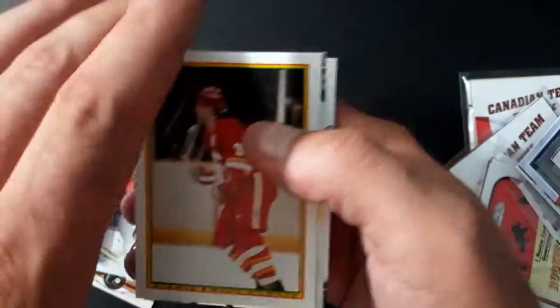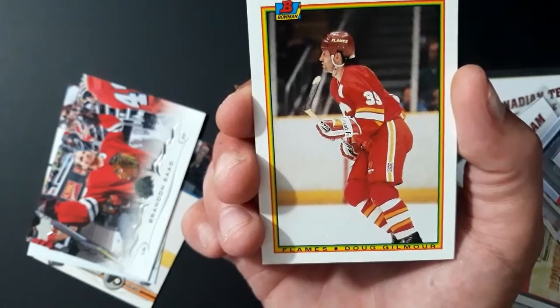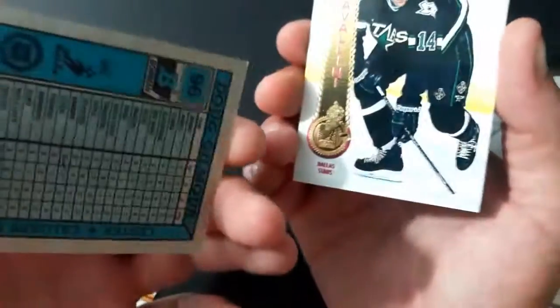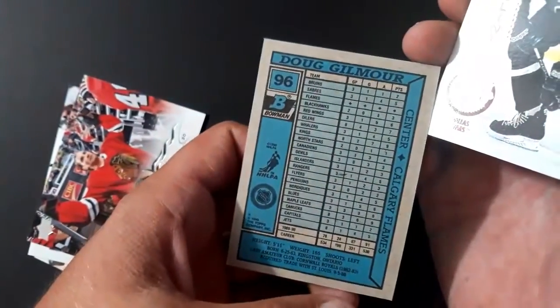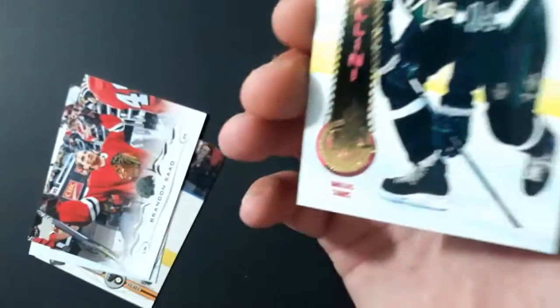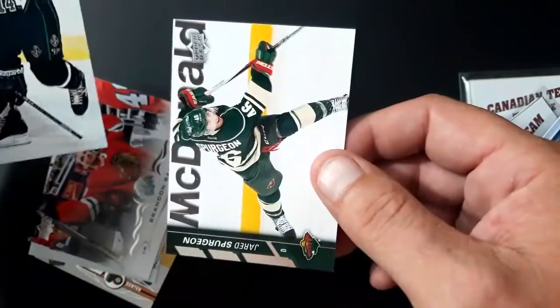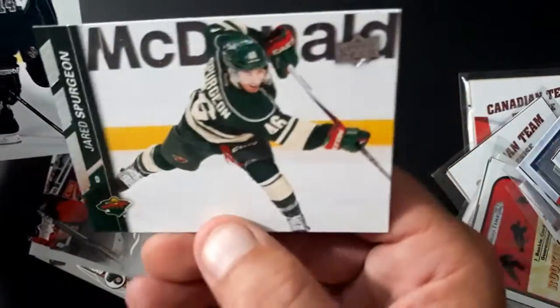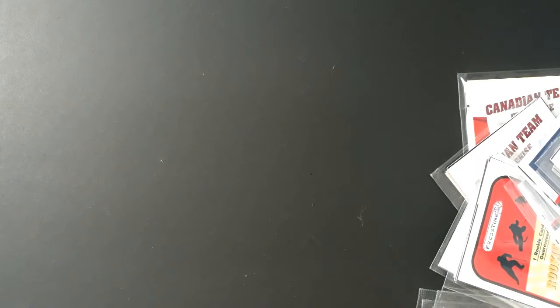Nothing good in that one besides Wayne Gretzky — we got a Wayne Gretzky, I can't believe that, that's unbelievable! Doug Gilmore on the Calgary Flames — that is a keeper. He is actually from around the Toronto area, that's where I live. So that is 100% a keeper right there too. Looks like we're getting some good cards today. That's it for those ones, open up the next pack here.